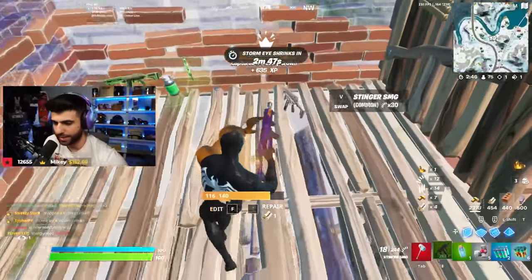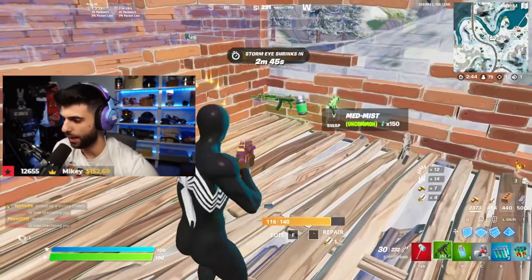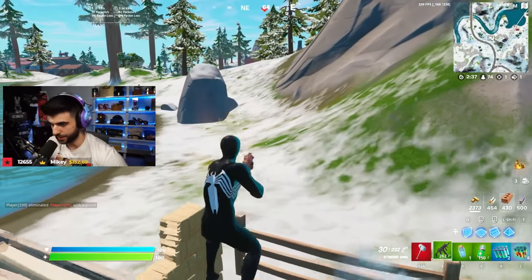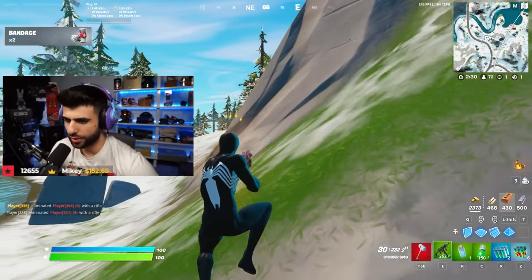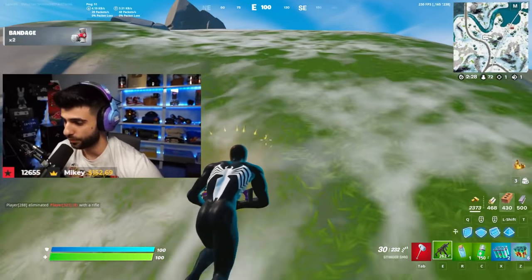Let's first talk about the SMGs and why they're so powerful. The DPS — which means damage per second — of the SMG is extremely high. I'm pretty sure the gold version is like over 260 DPS, which is higher than the gold Rapid Fire.